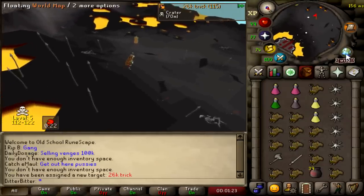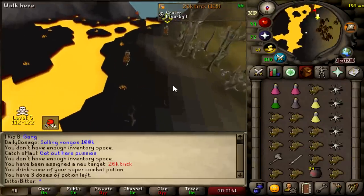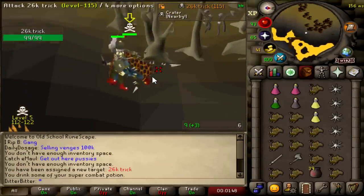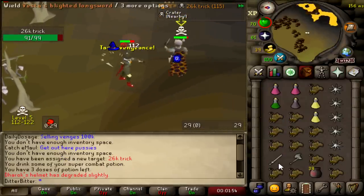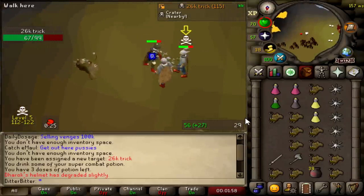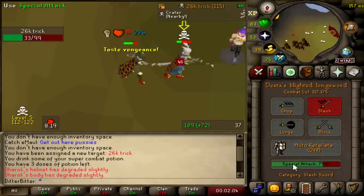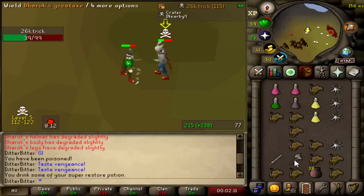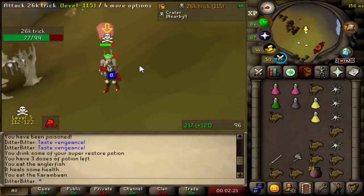Okay, I've got a fight — 26k trick. I'm going to run towards him. He's fighting me just like that. I've got a VLS and I don't think he knows that. I'll turn off my smite since he's not skulled. He's actually hitting decent. He's trying to drain my run energy. Let's VLS him — 46. Going again — 61. He's got an AGS so I've got to be careful of that.